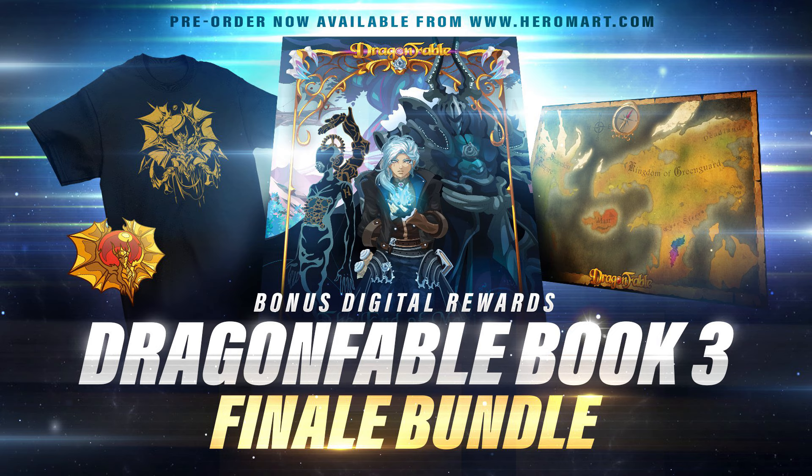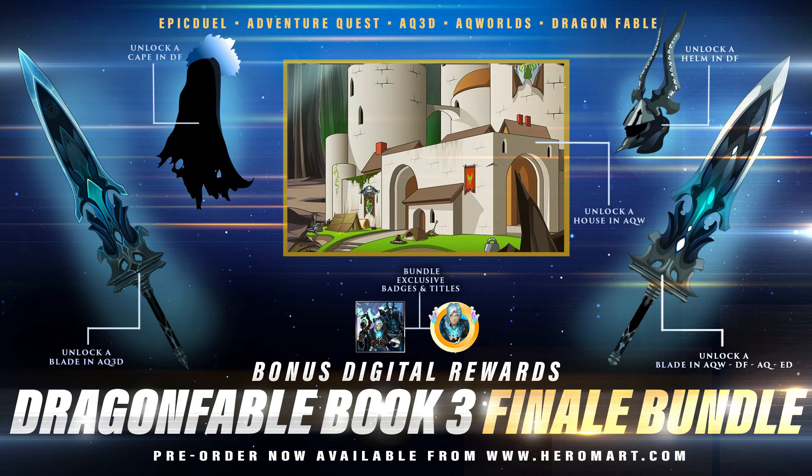With real life money, you get a poster, a shirt, and a map, as well as some digital rewards like the weapon to the left, which is for AQ3D. You've also got one for all the other games, as well as a helm in DragonFable and a cape in DragonFable.